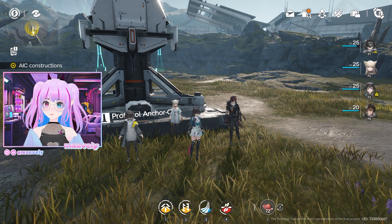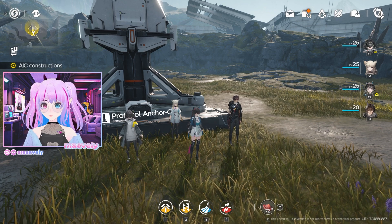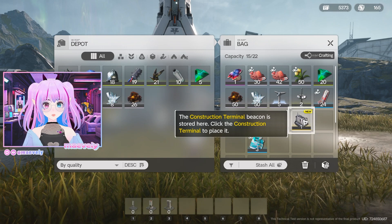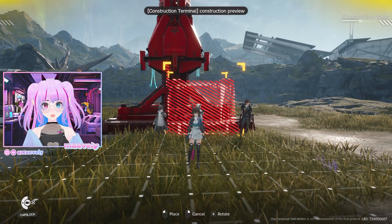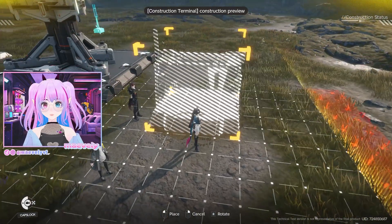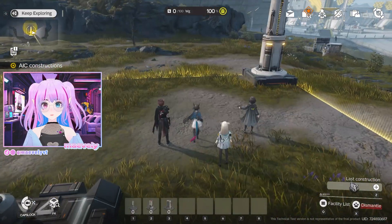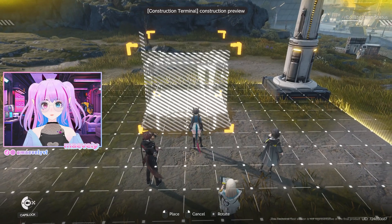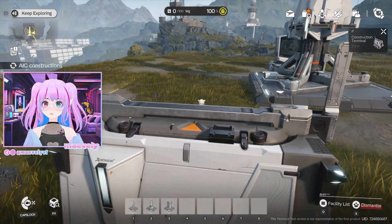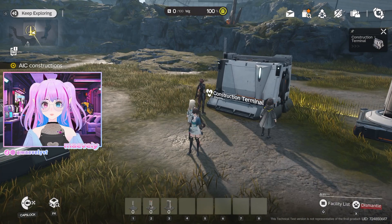We're still building — we're on AIC construction. Open the bag, select the construction terminal beacon, and deploy it in the core AIC area. The construction terminal beacon is stored here. I'll put it over here. I can't really tell what the front is, so I'll just place it quickly. Now I need to use the construction terminal to construct the refining unit and shredding unit beacons and place them in the bag.